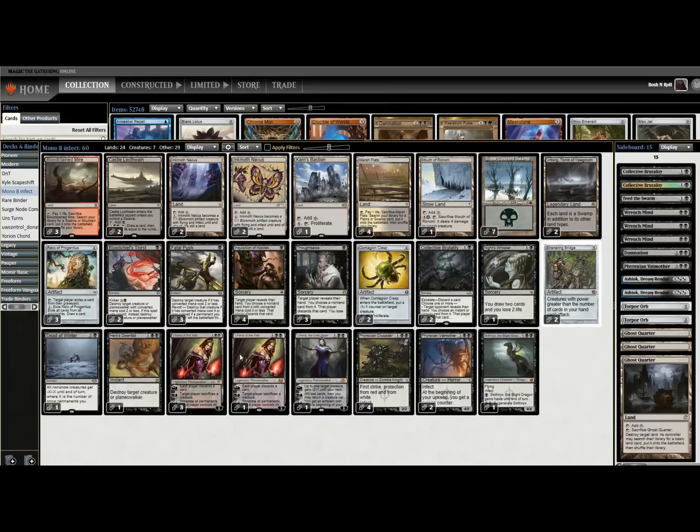This is less of a traditional Blue-Green Infect deck that wants to deal 10 poison in combat with pump spells. This looks like a Pox or Mono-Black Prison kind of deck that wants to lock the opponent out with Liliana, get them hellbent, get them stuck under an Ensnaring Bridge, and only do one point of Infect damage somewhere along the way. Then you proliferate them out once everything's under control — which is a pretty cool way to approach the deck.